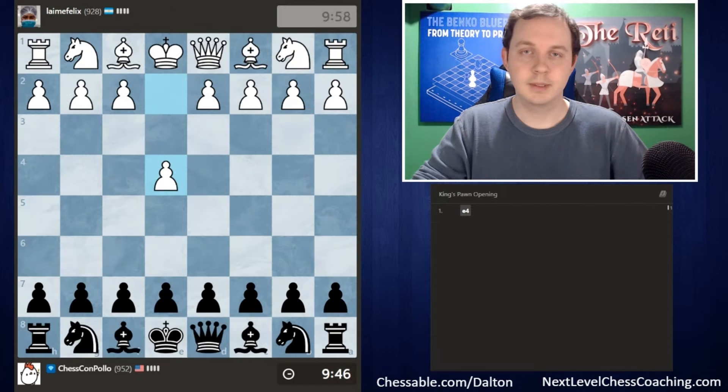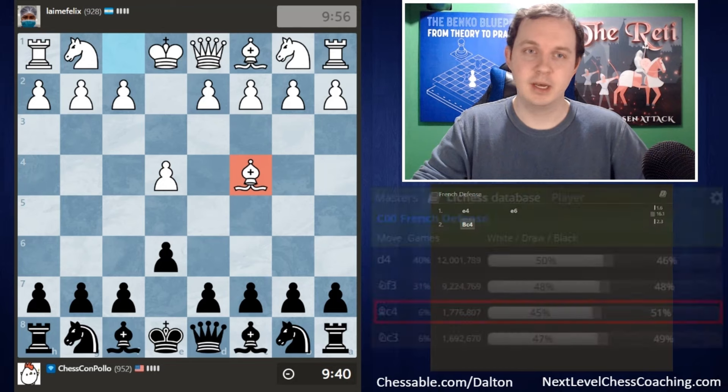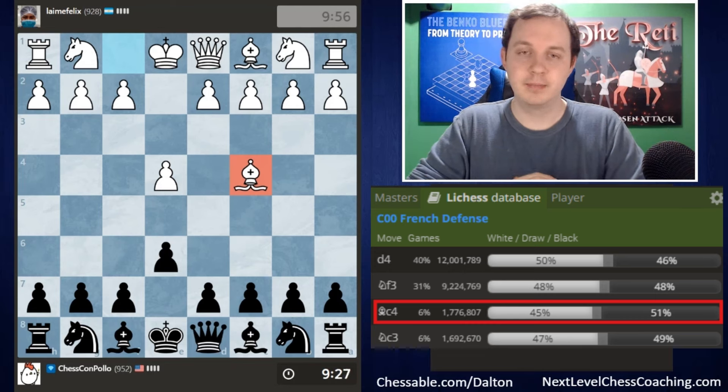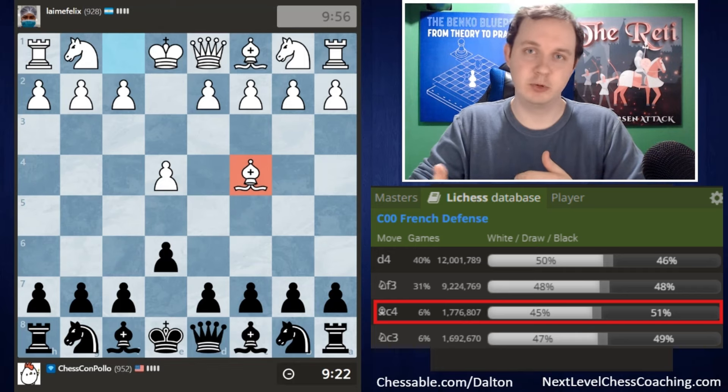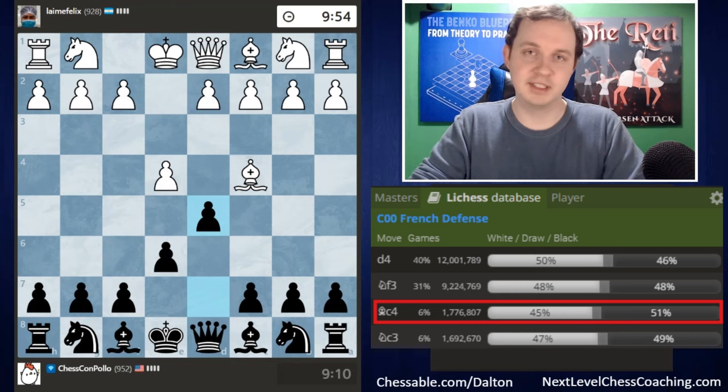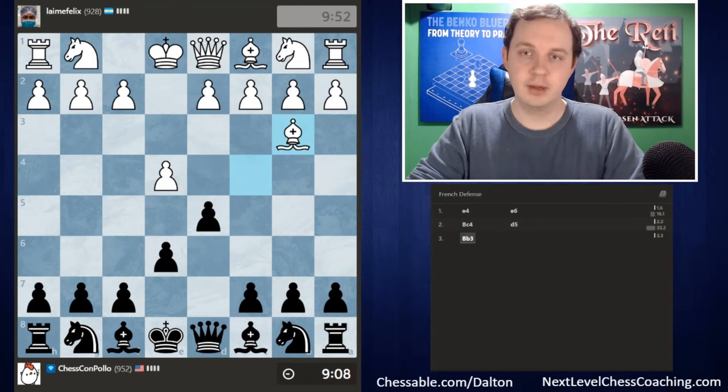In our next game, against e4 we go e6 for the French Defense. White goes for Bishop c4 on move two. One of the nice things about the French Defense is it deals well with opponents who try Bishop c4, Queen f3 type moves, aiming for a checkmate on f7. The problem with Bishop c4 against our French Defense is that it walks right into our pawn going to d5. We advance the pawn, attack the Bishop, and white retreats. We can now capture the pawn on e4.